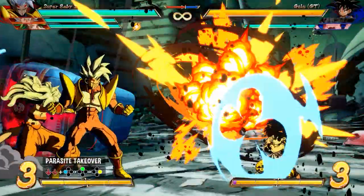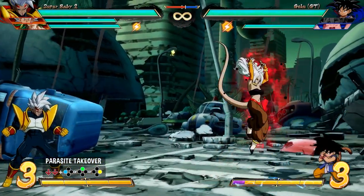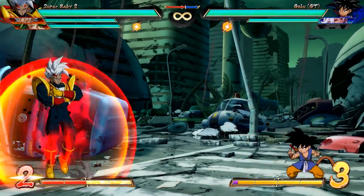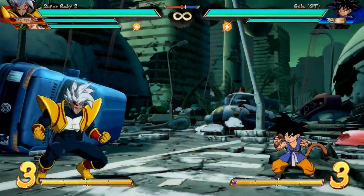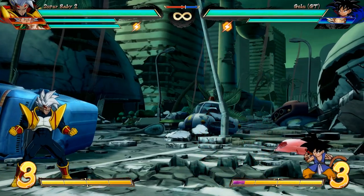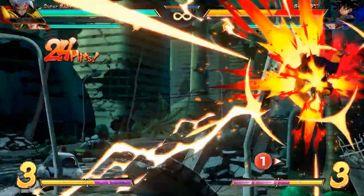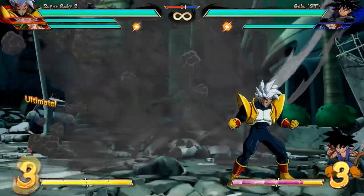Finally, once you've killed at least one enemy character, you'll unlock his final special — Parasites Take Over — with down, down and an attack button. Baby summons the last character your team has killed, and they throw their assist attack. Light throws their A assist, medium their B, and heavy their C assist. Baby is vulnerable while calling this assist, so it can be risky without protection. It can be used in combos, but some things depend on which assist you've stolen. Still, it's an ability that can absolutely snowball a match — if you have Baby with the stolen character and two assists, you basically have three assists against a opponent who only has one, and combined with his returning ki blasts, this can lead to insane oppression in neutral.